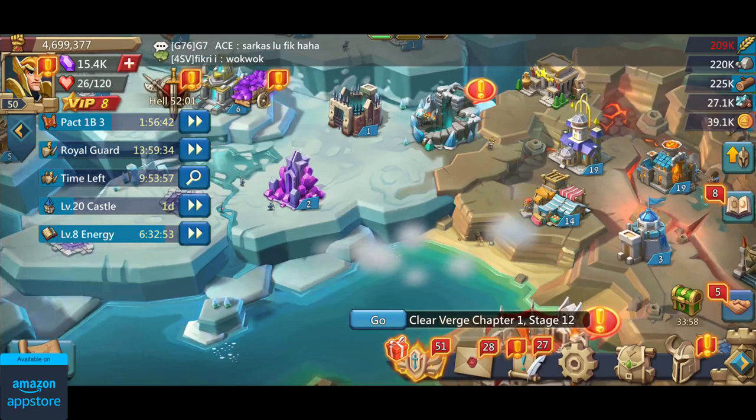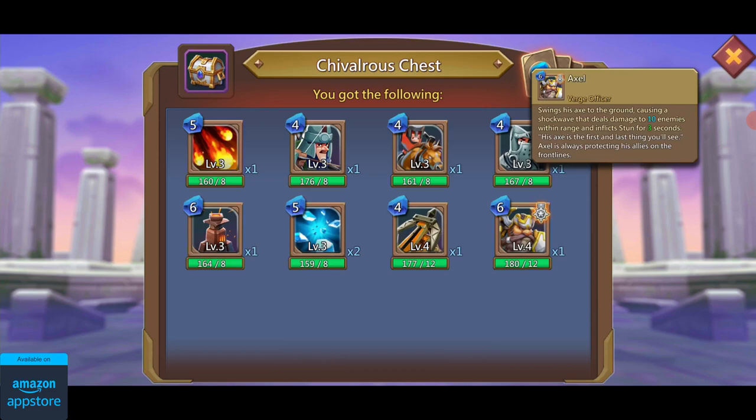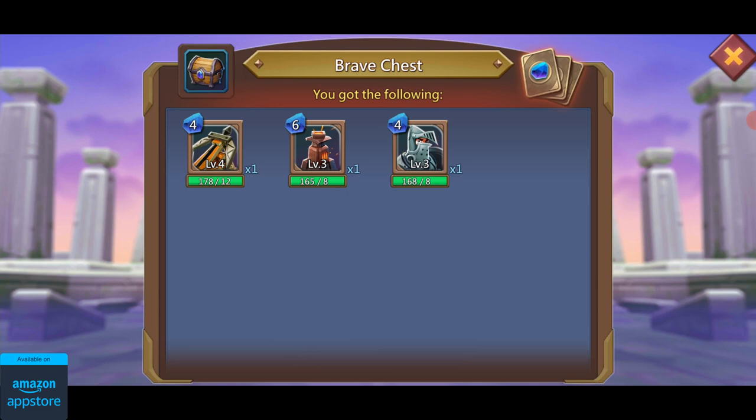So now that we've covered most of the buildings, let's talk about the Verge Way. This is a game mode where you get to use different types of units, spells, and heroes in battle. To reach higher stages in the Verge Way you can get some free cards daily from the Verge chest, and I've personally been hoarding a lot of these cards for a while now, which means I can do a lot of upgrades in this video.